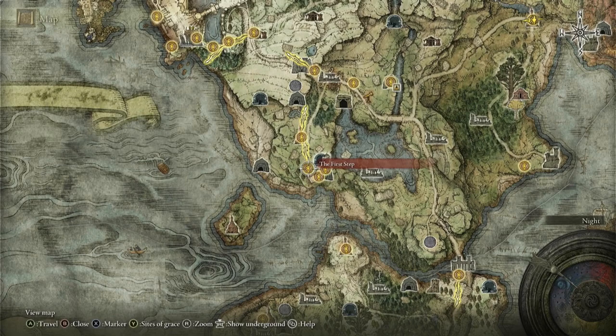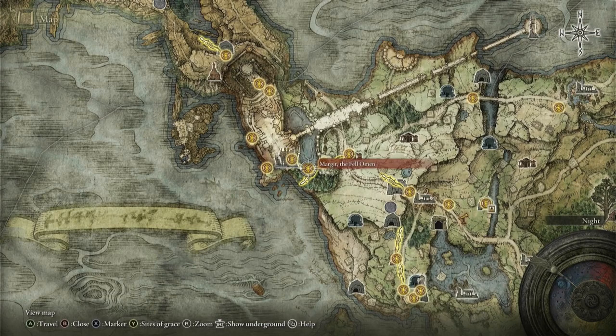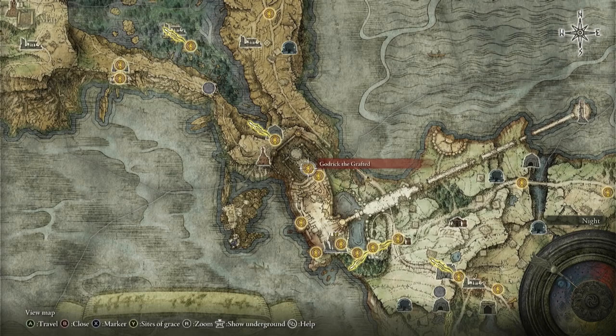So when you start the game, you will start at the First Step. You will need to make your way up the road to kill Margit the Fell Omen, and then work your way through Stormveil Castle to kill Godric the Grafted. You will need to kill Godric the Grafted. If you can do that, then the Runes are as good as yours, because everything else is simple.